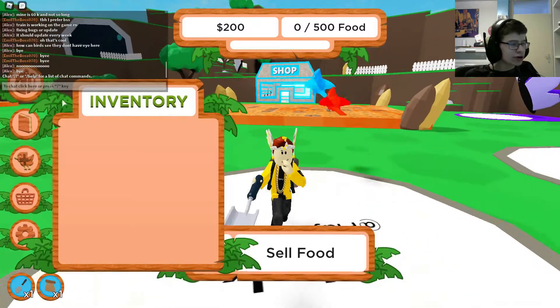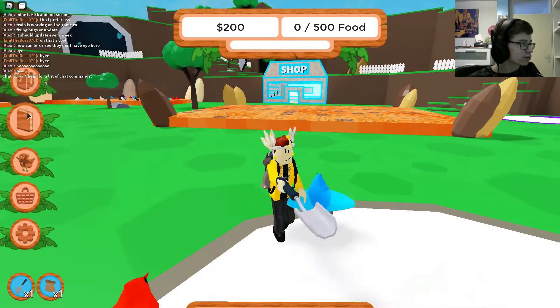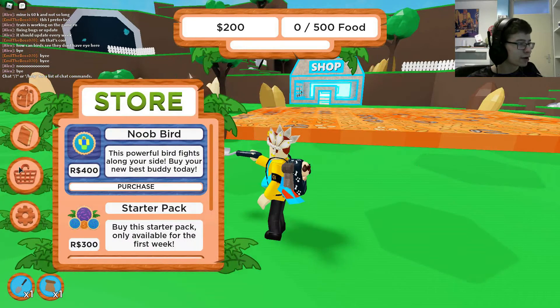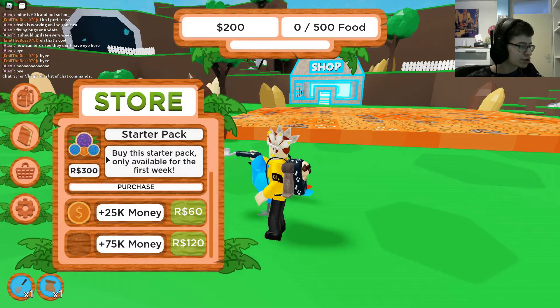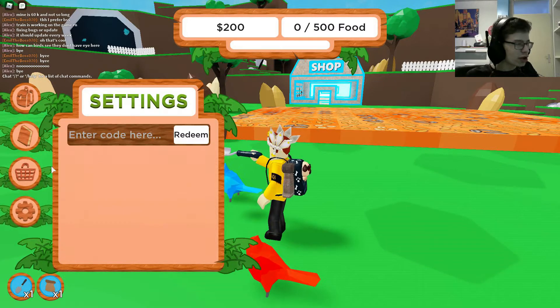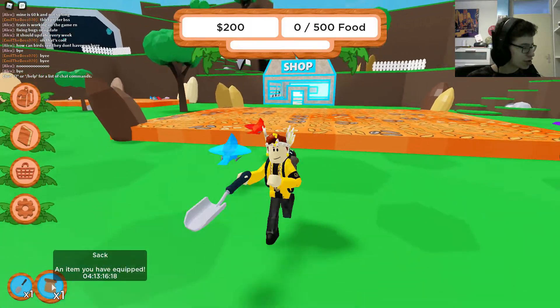Okay, so what do we have? We have an inventory, we have quests, we have breeding, and we have the store with Robux and such — starter pack, noob bird, interesting. There are money purchases and of course settings, but there are only codes in there right now.